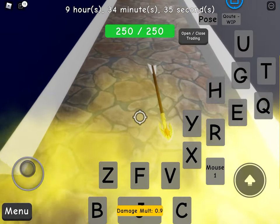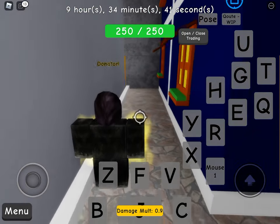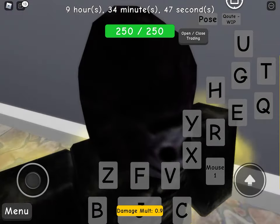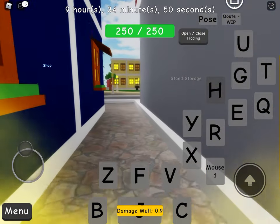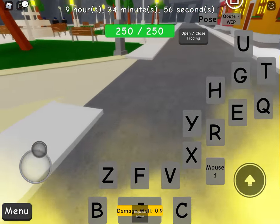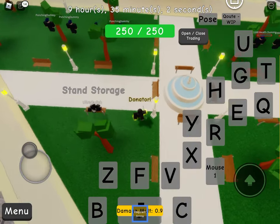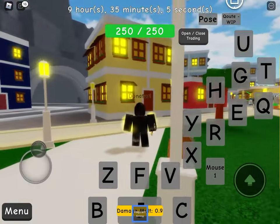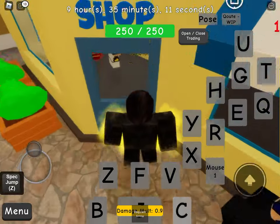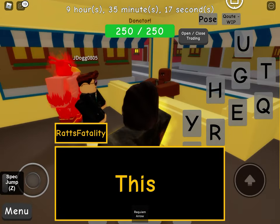I'm going to actually get Silver Chariot Requiem so you can see what it looks like. It just disappeared — that was unexpected. I accidentally flamed it. So it's called Requiem arrow. If you hold it while using another arrow, it will go away. But if you put it away while you're using another arrow, it will stay in your inventory.